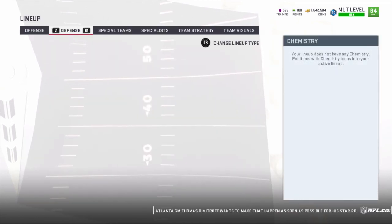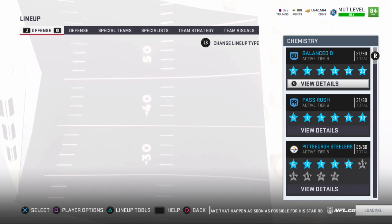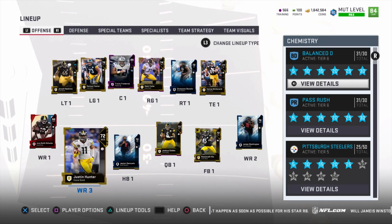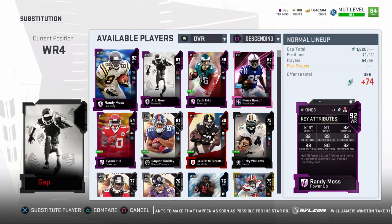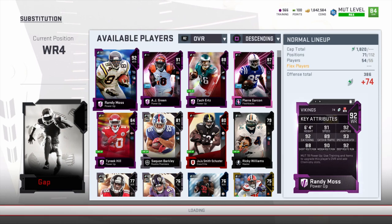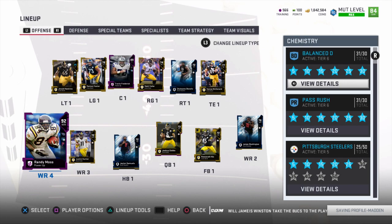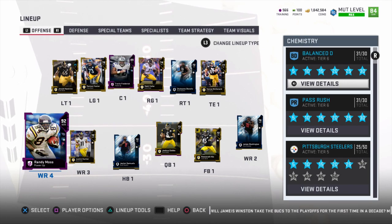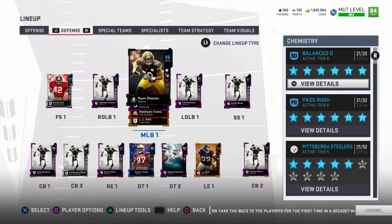Even if opponents don't have Tyreek Hill powered up - like if they have the base Tyreek Hill or the base Randy Moss - then Ryan Chazier is just as fast. For example, if I throw my Randy Moss in here, we can see him here on the right side - he has 91 speed. So if they only have that Moss, that's actually powered up, meaning they have to power him up to make him faster than Ryan Chazier. The power-up version is the one that's actually the same speed as him.